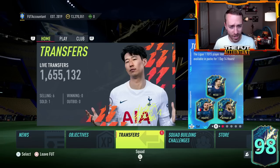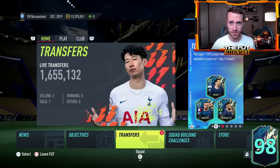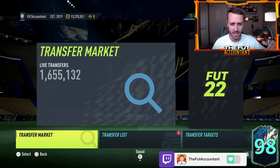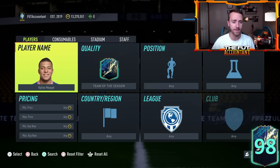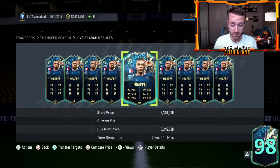Right now, everybody on FIFA is wondering where the Twitch Prime Pack is — a free pack given out every single month in connection with Twitch, aka Amazon, and EA Sports. Usually it comes out towards the end of every single month. We were supposed to have a pack for May and it has not dropped yet. A lot of people are wondering where it is, because with League One TOTS and two other leagues of Team of the Season in packs right now, people want that pack, especially since it's free and they expect it every month.